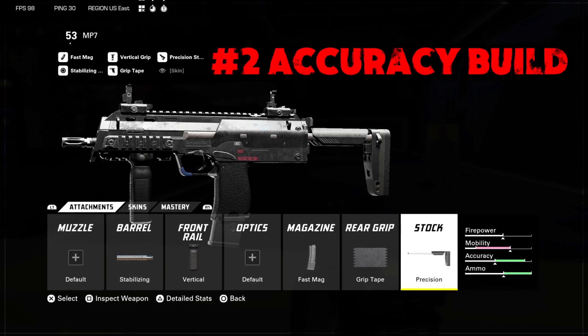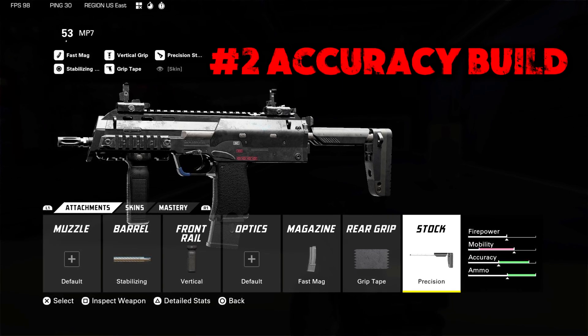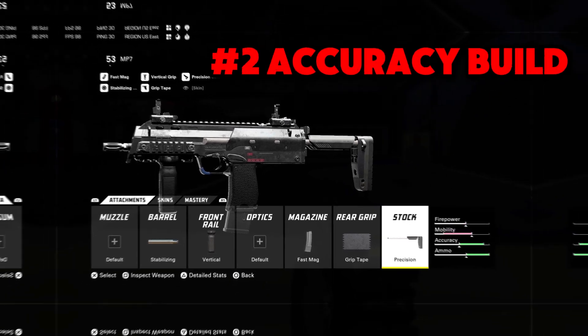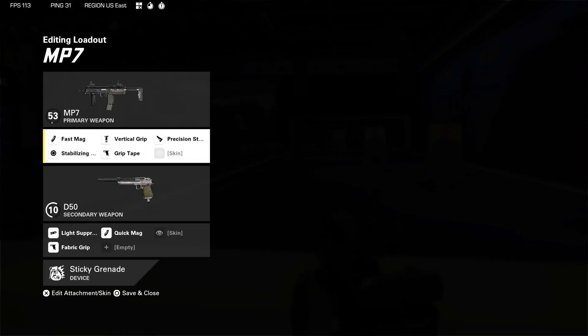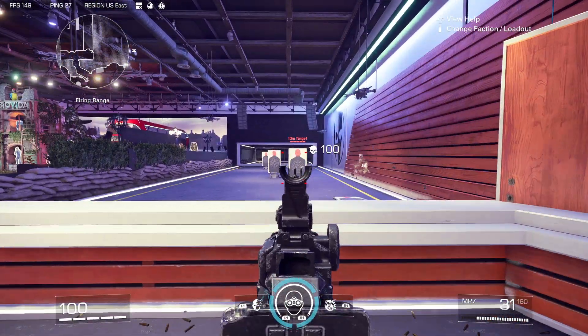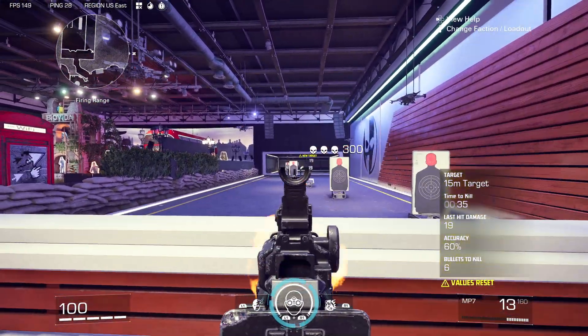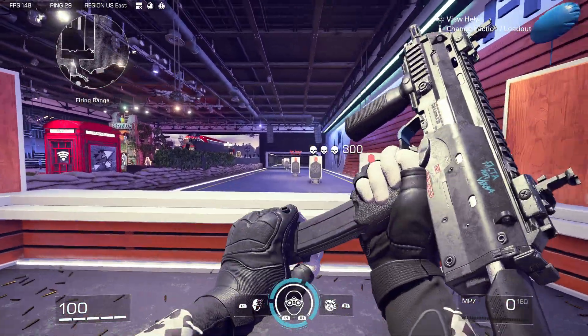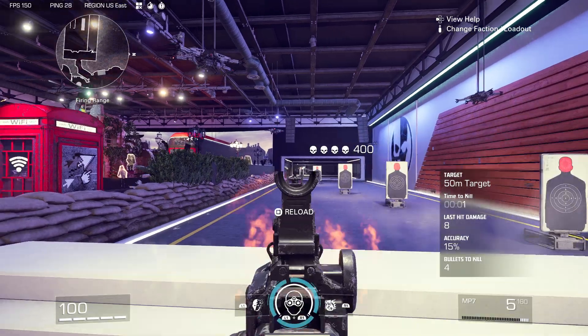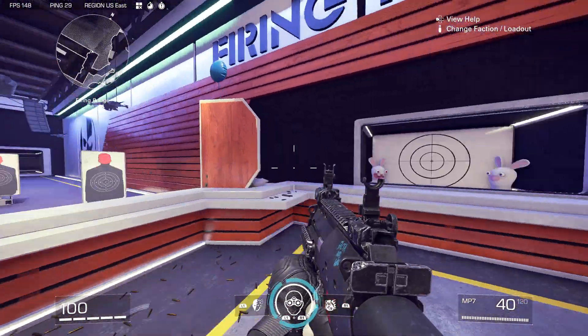So we're going into our second build, which is the accuracy build. We have the stabilizing barrel, vertical grip, fast mag, grip tape, and the precision stock. Now I'm always rocking the fast mag with every one of these builds because the fast mag is just always going to be more effective than an extended mag or even the quick mag. You're going to be able to reload so much faster and get back into the action — it's going to save your life using that fast mag.